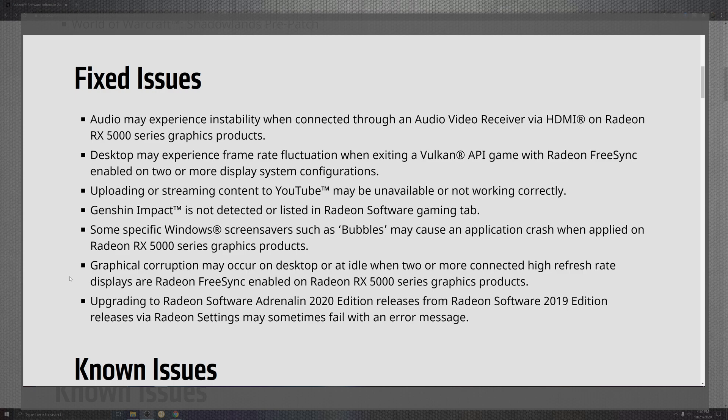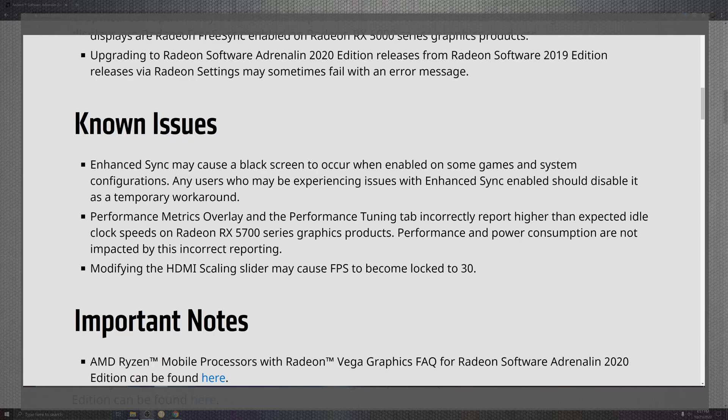Looking at the Radeon software tab, there's a fix for the Windows screensaver bubble crash that was happening with the 5000 series, as well as the corruption on the desktop during idle for the 5000 series. So the 5000 series just completely got overhauled in this update. Also, upgrading the Radeon edition from the 2019 settings sometimes failed with an error message — they finally got that dialed in. Most people were wanting to make this switch before moving to 2021 and couldn't do it.